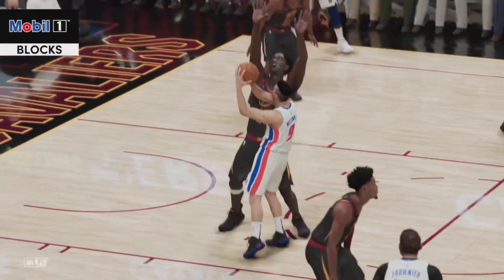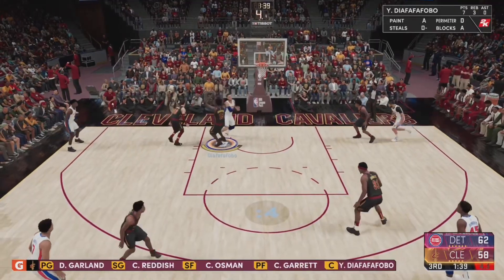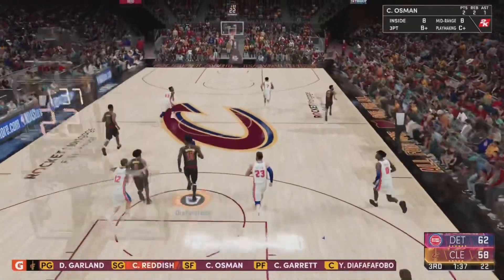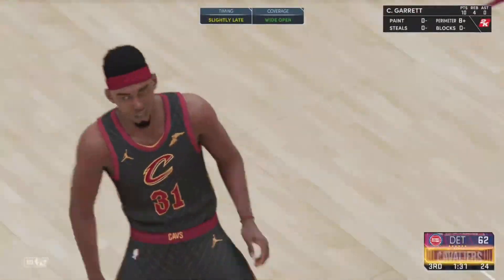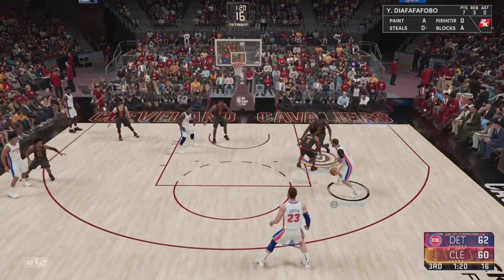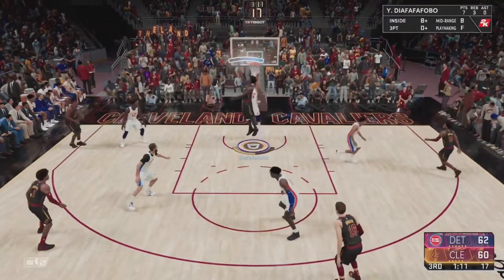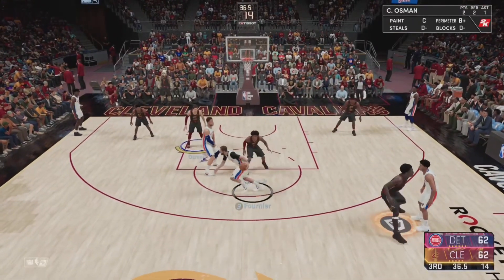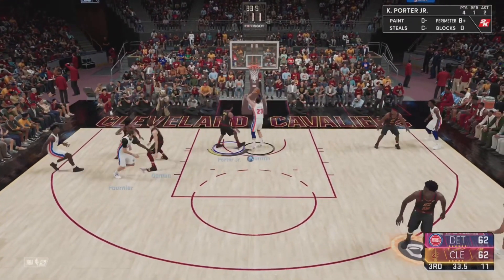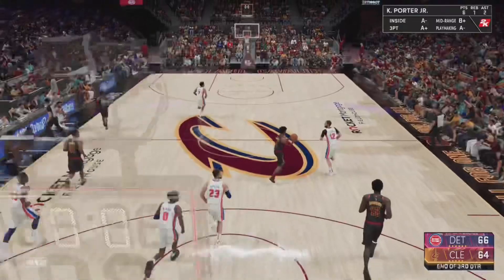Off the inbound, Blake Griffin tries to drive inside and is blocked. Youssef Diafafafobo with three blocks within about 15 seconds. Cedric Garrett makes the mid-ranger, 62-60. Blake tries to go for three — psych! Youssef Diafafafobo with four blocks within about a minute of play, then bullies Blake Griffin inside for the layup. 64-62. This kid is pretty good — Youssef Diafafafobo making plays on both sides of the floor. Blake Griffin gets some vengeance with the dunk. 66-64.